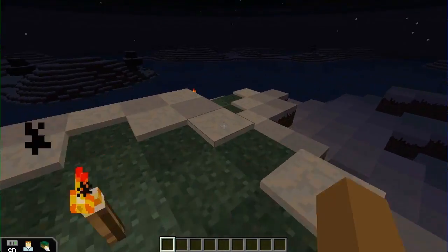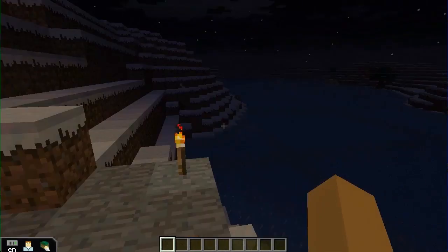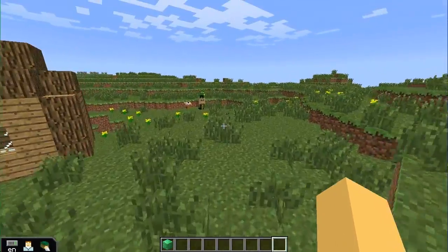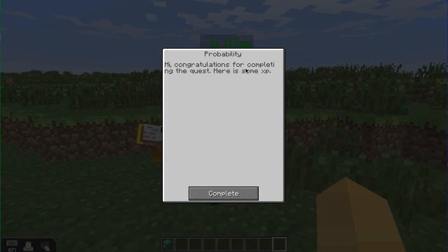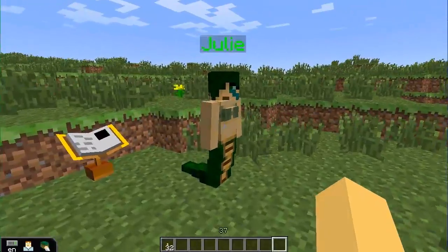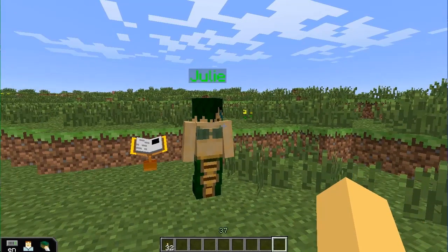I'm going to pause the recording for a second, I'll come back with a block of emerald in my hand so you can see what happens. And I'm back, and I've been given a block of emerald. So if I go back to the overworld and talk to Julie, I get: congratulations for completing the quest, here is some experience. She takes my block of emerald and gives me experience and 32 torches — 37 experience. So she gave me 1500 experience plus 32 torches.